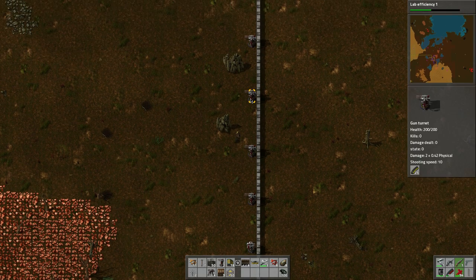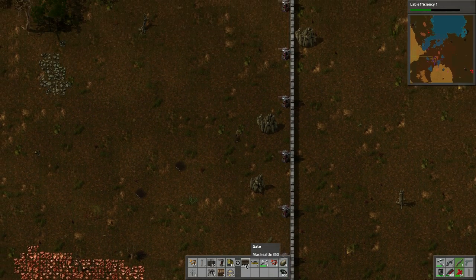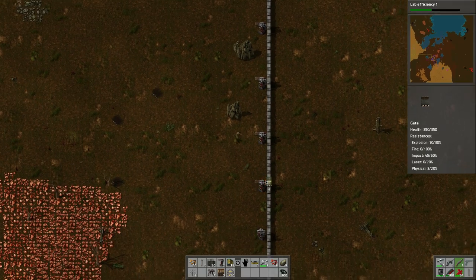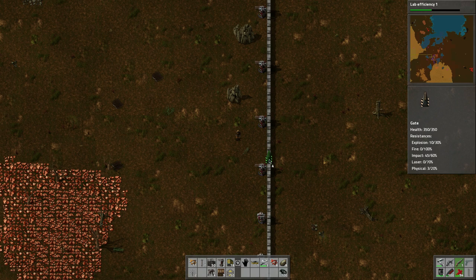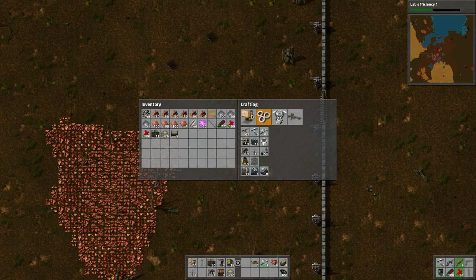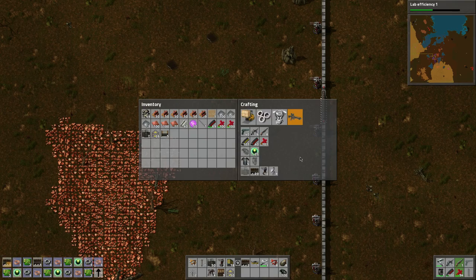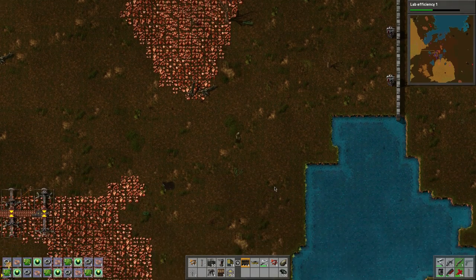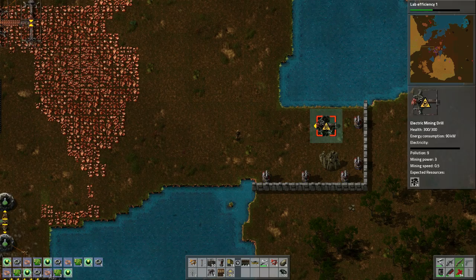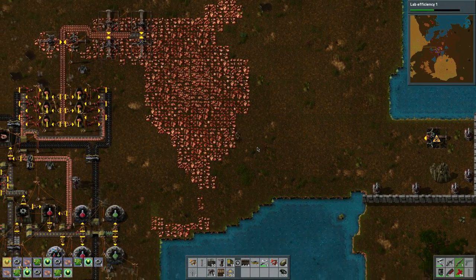I need to put more turrets down here — about one, two, three — that'll be okay. Let's fill these up with ammo, probably put 25 in each of these. These gun turrets — okay, perfect, just kind of double checking. I think I need to make more gates. Let's put a gate right here — I want to do four of them: one, two, three, four. Let's make some more of those gates.